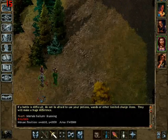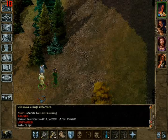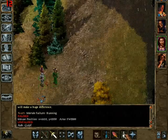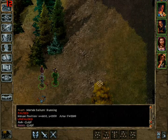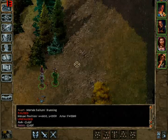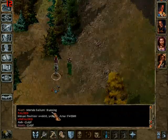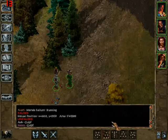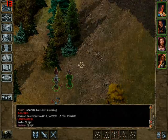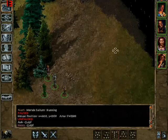I'm going to give the oil of speed to Ash. These things you can find all the time so don't be scared to use them — especially wands too. People don't like to use wands and you end up selling them because you have so many. Alright, we're going to choose a formation, get it all set up, and quick save first. Q for quick save.